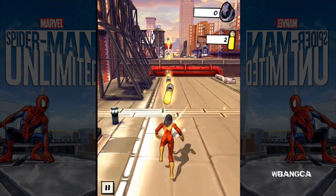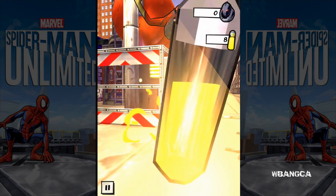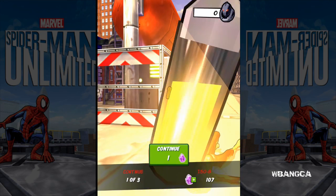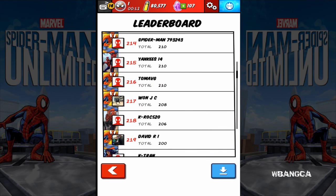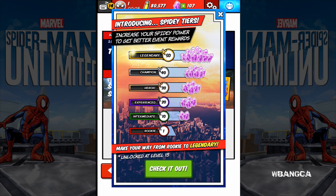That is pretty much it — I tried to look over everything but I couldn't find anything else. If you do find something, let me know in the comments below so we can take a look at it again. That's all I found so far: voices as well as spider webbing. Increase your Spidey Power to get better event rewards — what is that supposed to mean?